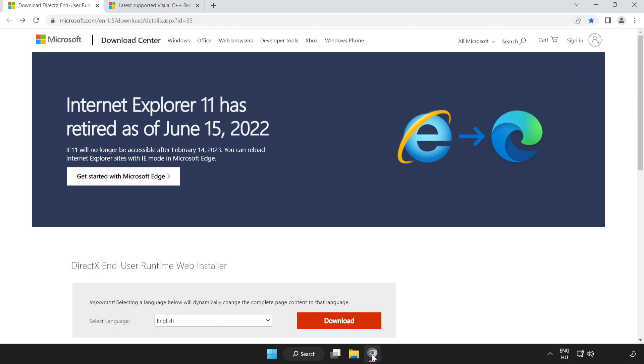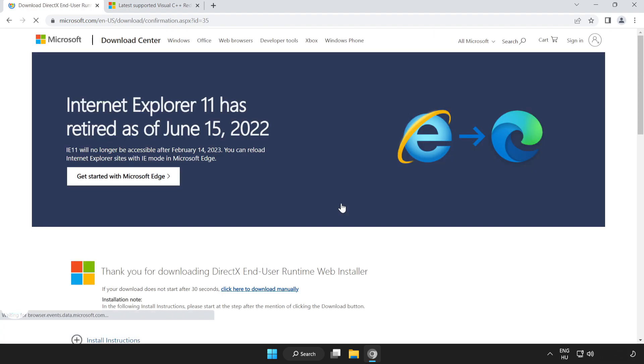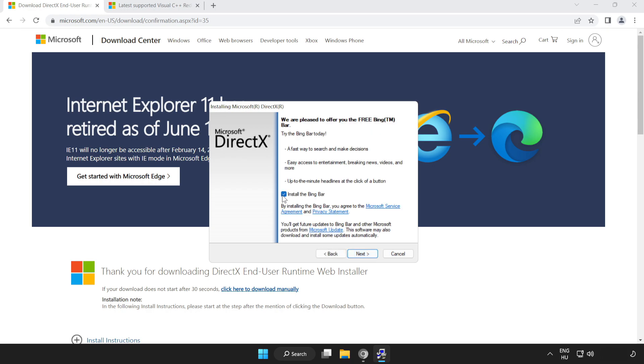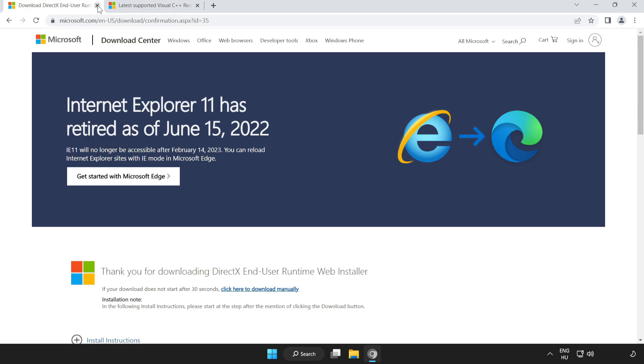If that didn't work, open an internet browser and go to the website — link in the description. Scroll down and click Download. Install the downloaded file. Click I accept the agreement and click Next. Uncheck Install the Bing Bar and click Next. Click Install. Once installation is complete, click Finish. Close the DirectX website.